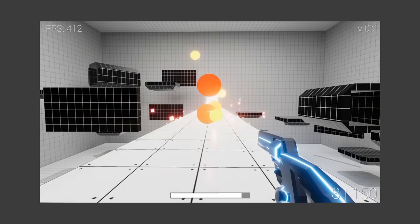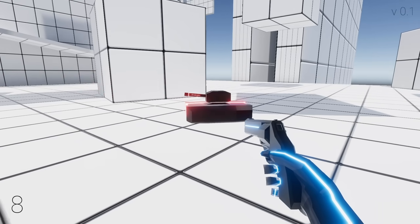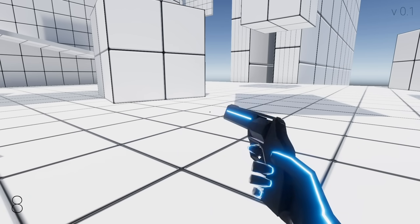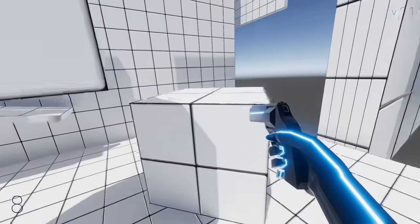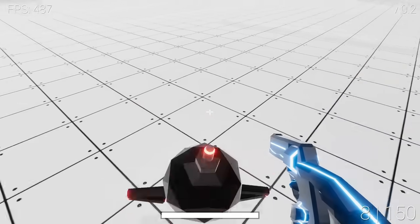Speaking of looking good, the explosions are still not looking very good — but at least they're actually round now. Yeah, before the explosions were made up of squares. In fact every particle effect was made up of squares, and that wasn't a stylistic choice — the square was just a default shape and I was too lazy to draw a circle. This week I decided to get a free trial of Adobe Illustrator so I could actually draw shapes properly, and yeah, explosions are round now.